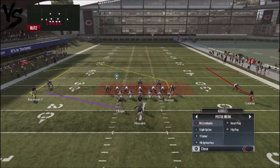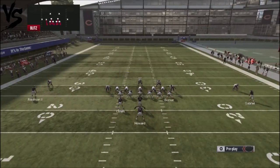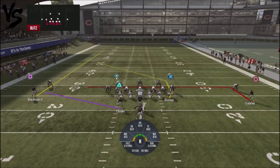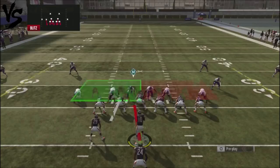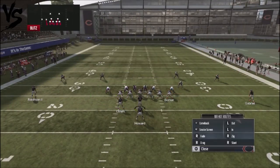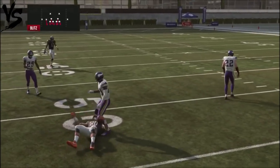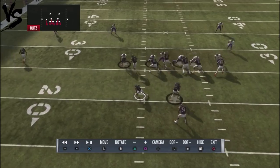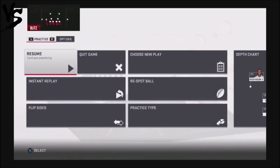One of our base plays is play action comebacks. I drag or run an in-route with the backside receiver and streak up Robinson. My first read is Cohen in the flat — if no defender floats out there, I hit Cohen. Robinson is just a clear-out route, then I look at Burton and then Gabriel. With no one covering Cohen, we just drop it down there quickly. Be conscious of the play action animation causing delays. We also have the tight end as another option to attack off the left.